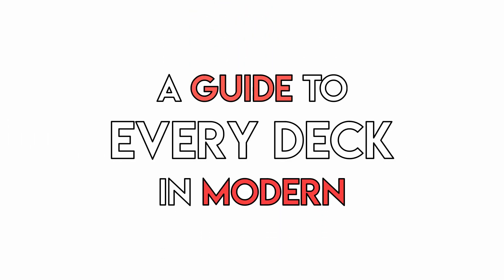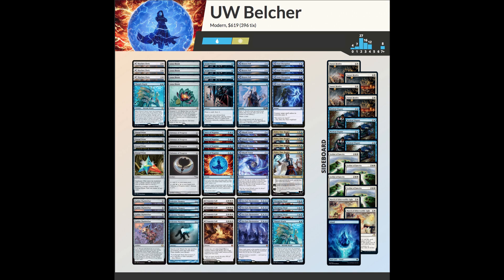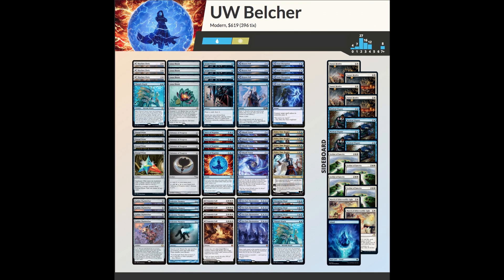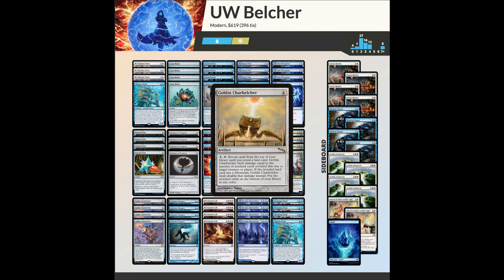Welcome to a guide to every deck in Modern. Today we're looking at Belcher — named after the titular card Goblin Charbelcher — a combo deck that seeks to cast and activate the game-winning artifact as fast as possible.